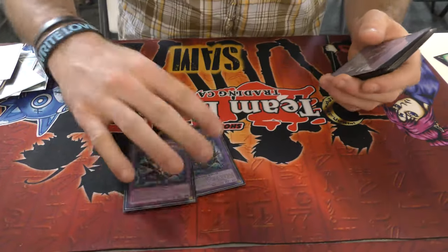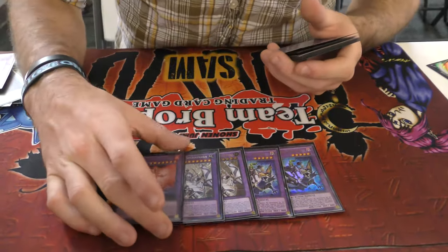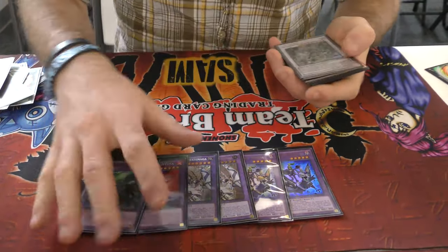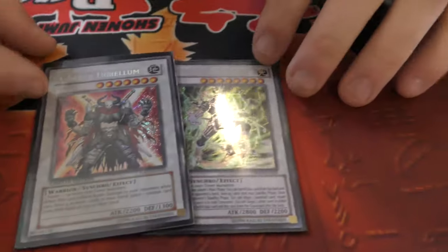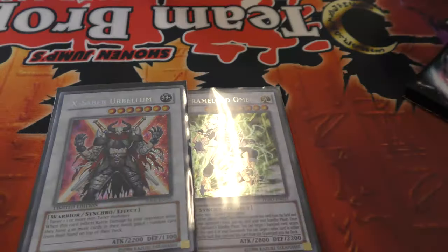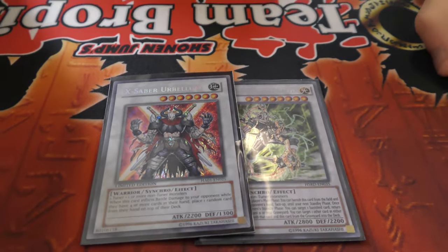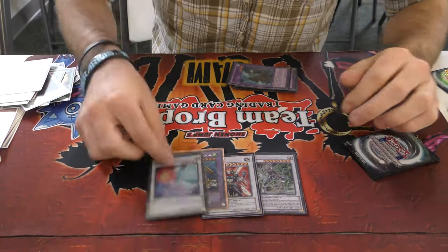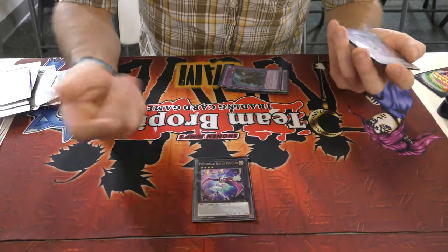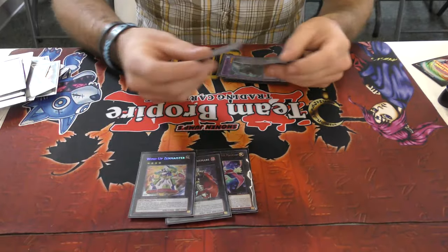Going on to the Extra Deck: Double El Shaddoll Winda, Double Shekinaga. One El Shaddoll Gracia. One El Shaddoll Construct. One Omega — this card is stupid, this card is crazy. One Ouroboros — if it deals damage to your opponent, it's essentially a Yata Lock. It's stupid, it's pretty awesome. One Trishula — my friend's loaning me his. One Armades — because Armageddon Knight and a tuner or whatever. Then a few more Synchro and Xyz options because you can. And then two generic Rank 4 Xyz samples.